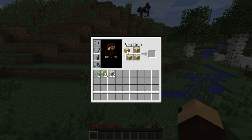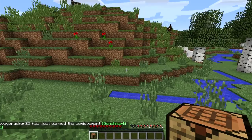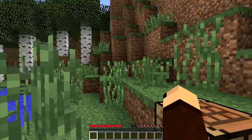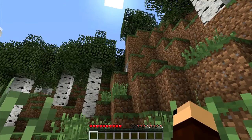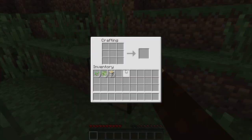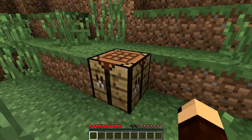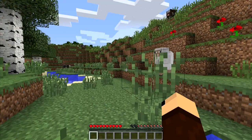Wood planks let you do a bit more. For instance, if you place one in each of the corners of the crafting area you get yourself a crafting table — and you get the 'Benchmarking' achievement. This crafting table is going to be a lifesaver. We're going to put it down right here and get to work because we need a few things before we head into this cave. Now if you want, you can keep left-clicking to get all the wood planks, or you can shift-click — I like shift-clicking, it's faster.